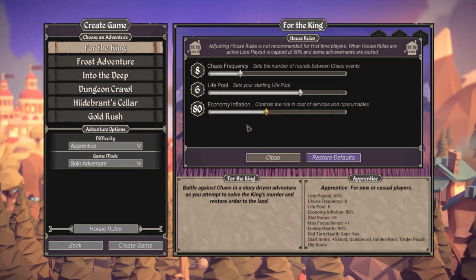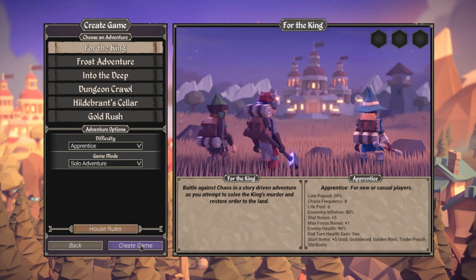The economy inflation will just increase over time. When you get more levels and more time passes, things will cost more. You can reduce that, but you'll lose your payout. You can increase it and you'll earn more lore, but honestly it's better not to tamper with that. Just play the game — it's apprentice, it's not that bad.